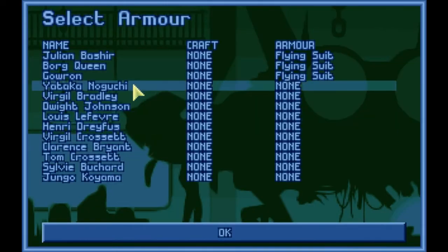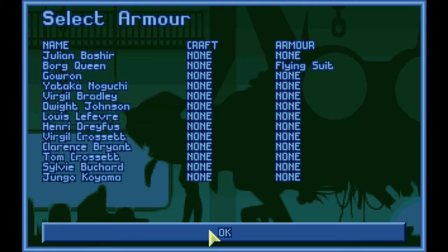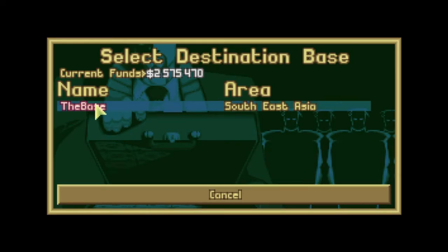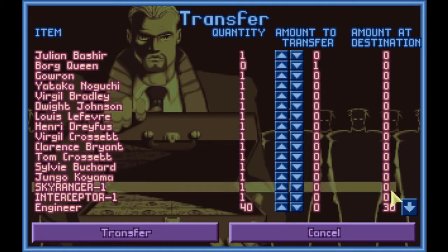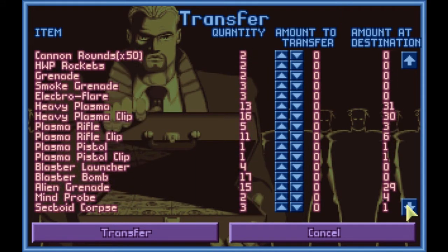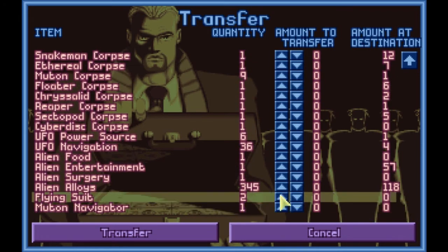The big thing I wanted to do was bring the Borg Queen over, because she's actually the commander, and I kind of think that she should have some revenge on the aliens for killing all of the Star Trek crew pretty much. Sounds about right. So we're going to transfer her and two of the other flying suits. I'm assuming her flying suit she has on will go with her. I think that would make sense.